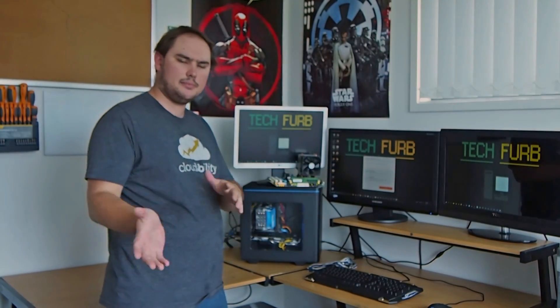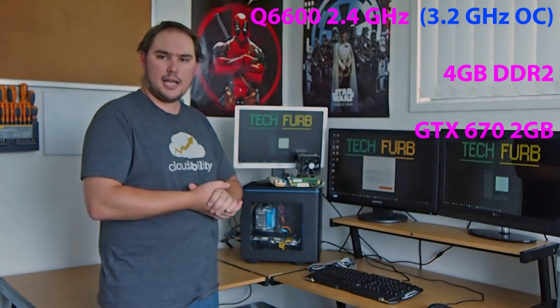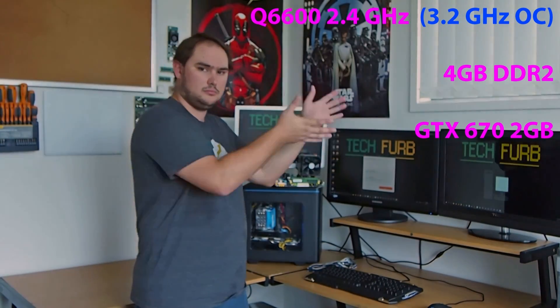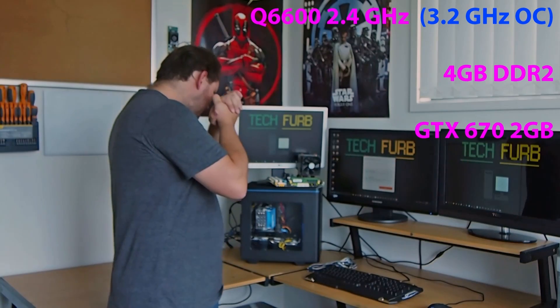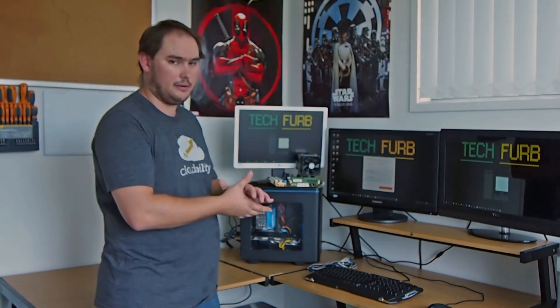The Q6600's stock speed is 2.4GHz. I've paired it with 4GB of DDR2 RAM and the GTX 670 2GB graphics card, which we've had in all of our previous benchmark videos. You're probably thinking why is it running 4GB of RAM — well, I'm kind of limited on the motherboard. I only had a working motherboard with two DIMM slots, unfortunately. So 4GB of RAM it is.